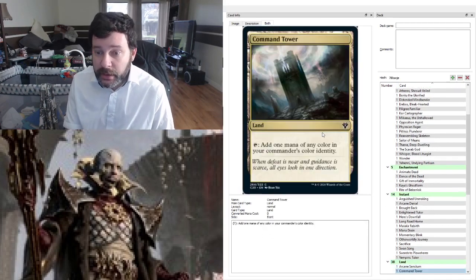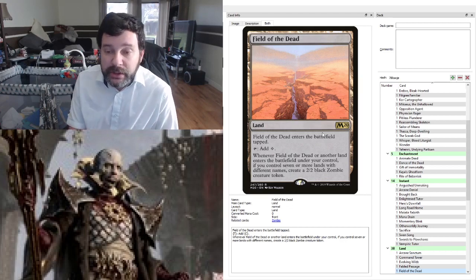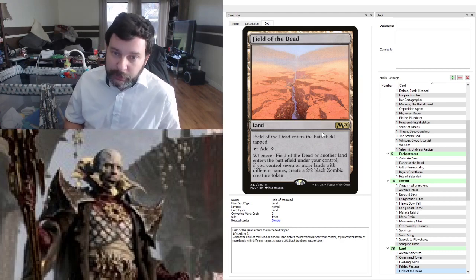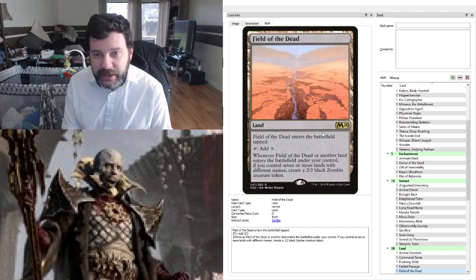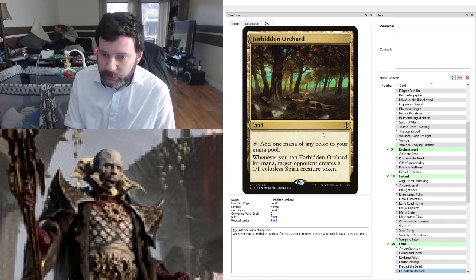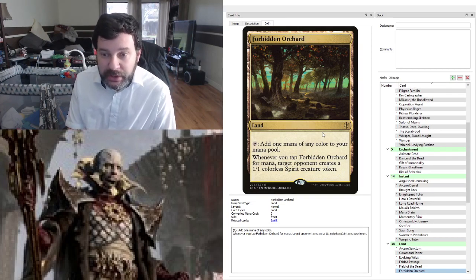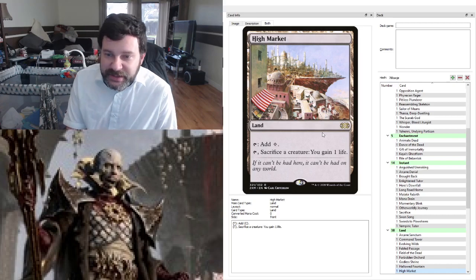For lands: running Arcane Sanctum, Command Tower, Evolving Wilds, Fabled Passage. Field of the Dead is here as another way to generate tokens — notably with Nevinyrral it counts all creatures that die including tokens, so if we have a zombie army and blow up the world, we get them all right back once he comes down. And Field of the Dead generates board presence from a land, and Nevinyrral does not blow up lands. Forbidden Orchard — we're going to give our opponents 1/1 colorless spirits, which is fine, because we're going to blow them up and turn them into zombies on our side. Running the shocks: Godless Shrine, Hallowed Fountain. High Market — amazing sac outlet for Nevinyrral.